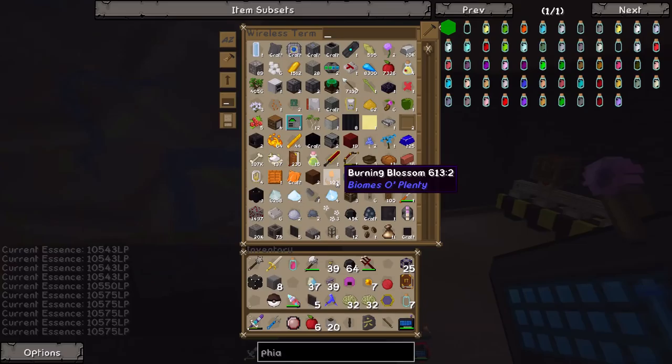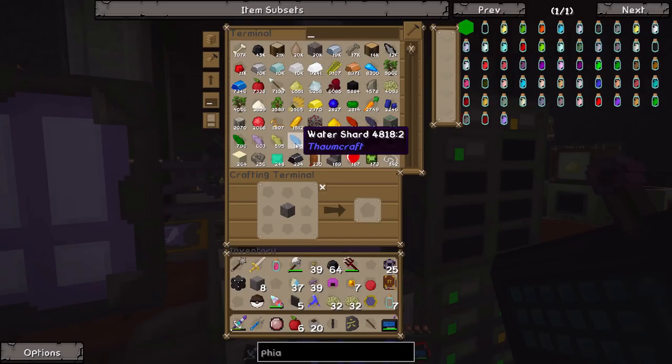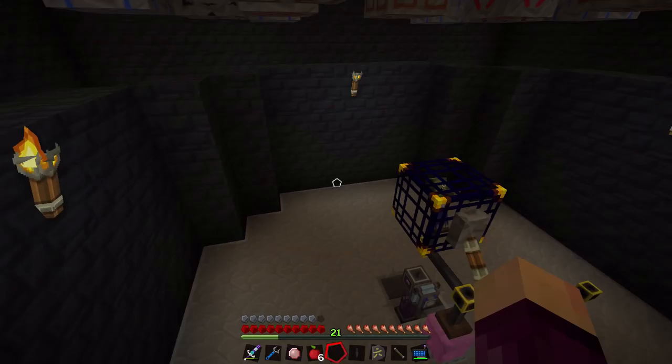Thanks to the Wrath Cage, we don't even have to be here. All we have to do is simply grab a lever — let's request some sticks, and with sticks and cobble we can make a lever. Then all we have to do is stick that lever onto the Wrath Cage, and we can turn it on and off whenever we like. As long as it's on, we don't even have to be near this thing for it to work.